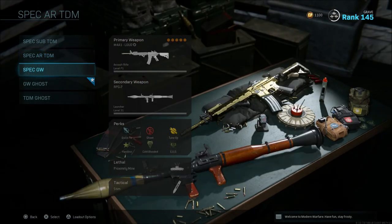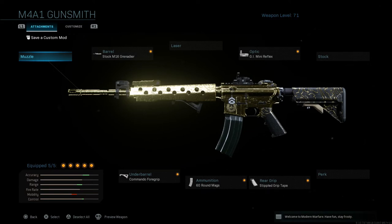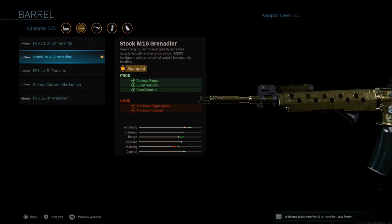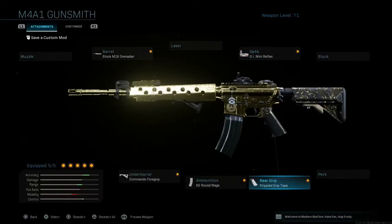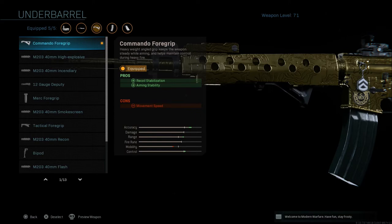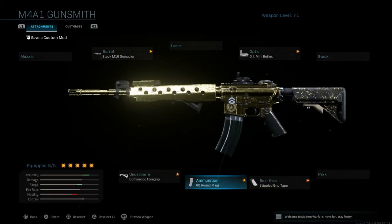Next is the M4A1, which is still one of the best weapons in the game. For Ground War I run the M16 Grenadier barrel for damage range, bullet velocity, and recoil control, the GI Mini Reflex — a very clean, open sight — the Commando Foregrip for recoil stabilization and aiming stability, and the 60-round mag. In Ground War it's hard to run with only 30 rounds; you don't want to reload every few seconds in a big gunfight, and if you're not running a suppressed weapon that can be deadly. I recommend extended mags on all these weapons for Ground War.